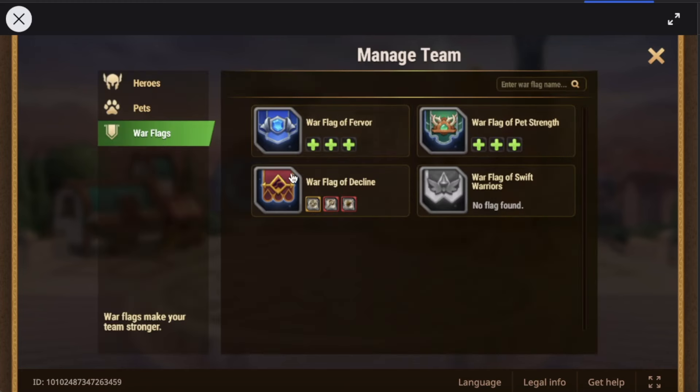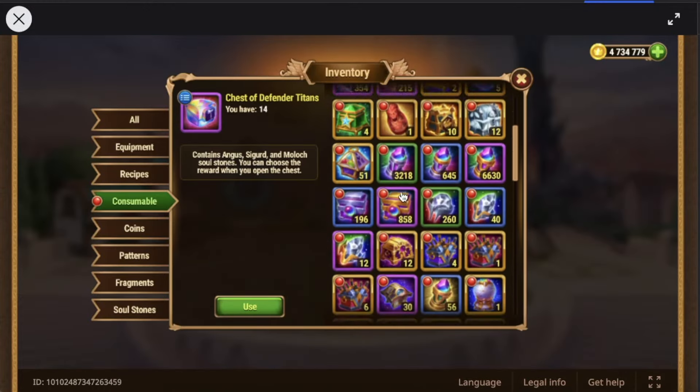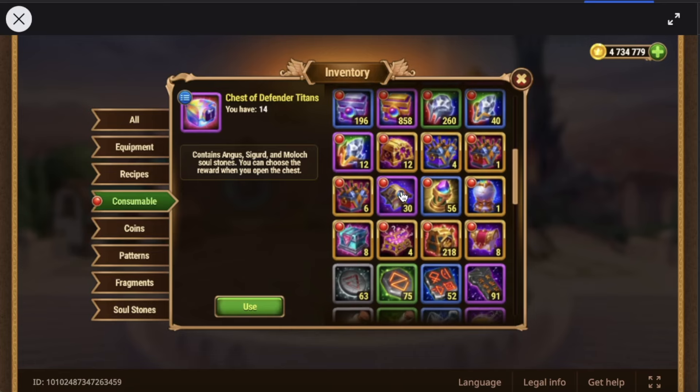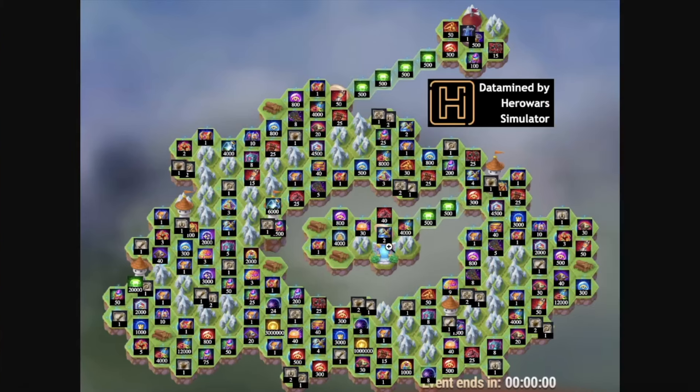I'm also a big fan of the change of the artwork. It makes it easier to look at and know which is which once you get these memorized. I unfortunately don't have any of the flag chests in my inventory. I'm assuming that this new pattern is not in the flag chest, but we will find out soon enough.